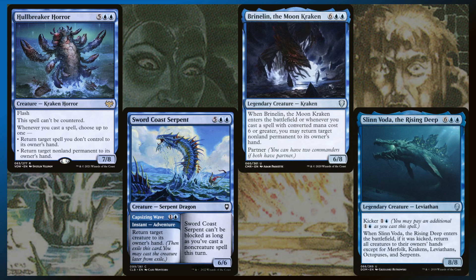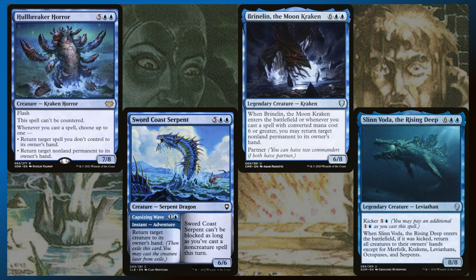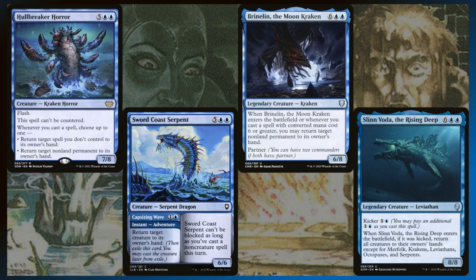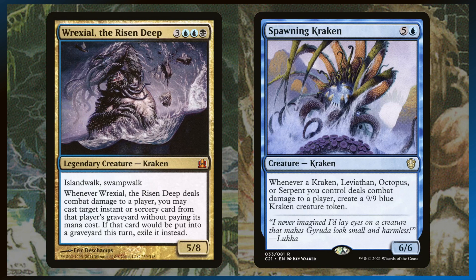Sword Coast Serpent — two mana to bounce something back to its hand, and then it's a 7/6, so you can just beat face with it. And if you've cast a non-creature spell, it gets unblockable, which is awesome. And then Slinvota — you can cast it for 10 mana, and it will return all creatures to their owners' hands that aren't Merfolk, Kraken, Leviathans, Octopus, or Serpents. So Slinvota will keep all of your giant sea monsters on the field and bounce everything else. 10 mana for an 8/8 is really expensive, but also being a board wipe makes it so worth it.